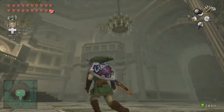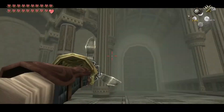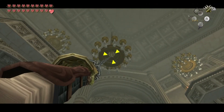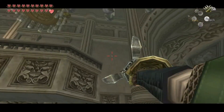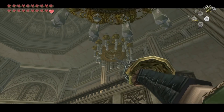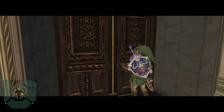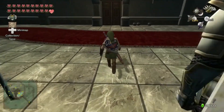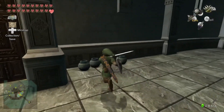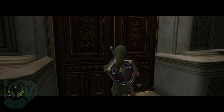We're going to go ahead and use the shortcut chandelier that we dropped down earlier — grab that, lower it down just a little bit, and then grab the other one. This allows us to go back into the previous room where we fought the two Dark Nuts. Now we're going to go out onto the balcony.